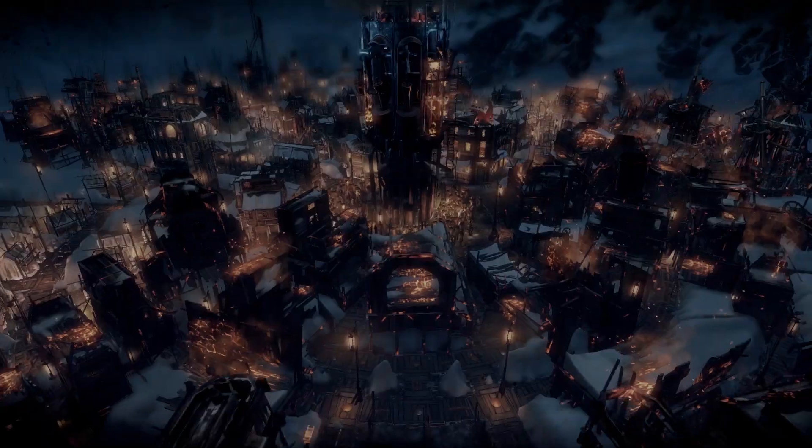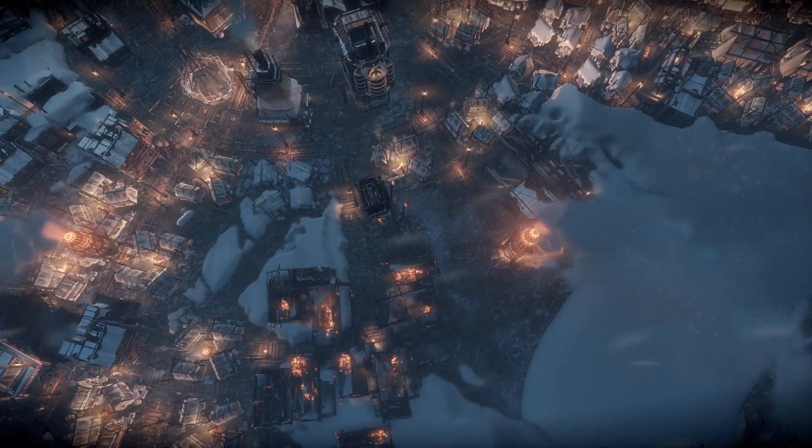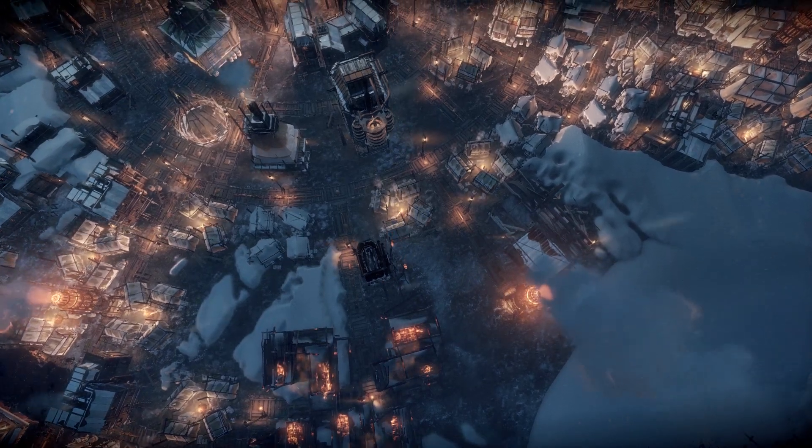Now it's time to shed some light on this part of Frostpunk's world and tell you more about what actually happened there. When you start the game, the city is at the brink of collapse. The previous captain ruled it with an iron fist and neglected people's needs for months. After some time of such treatment, people finally rebelled.